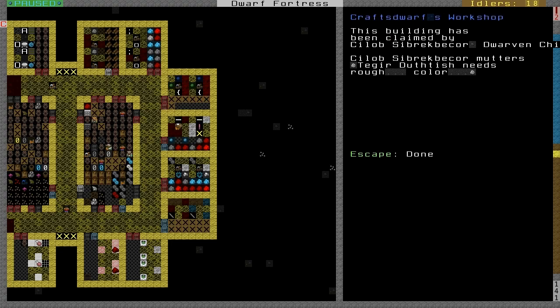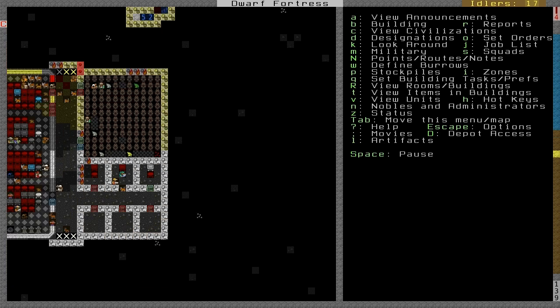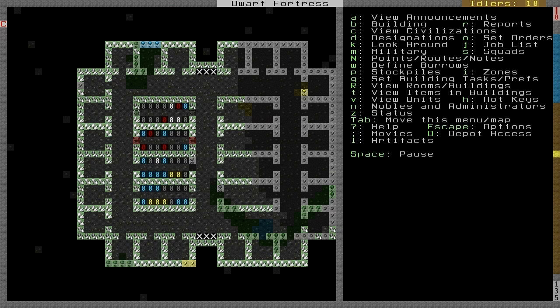Hopefully this kid doesn't go insane. Roof color — I don't even care. I hope the kid goes insane and kills everybody, because that would be typical of Dwarf Fortress.